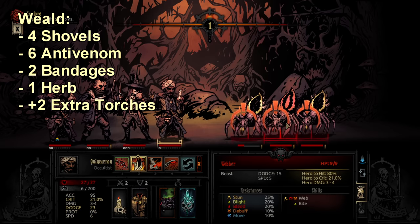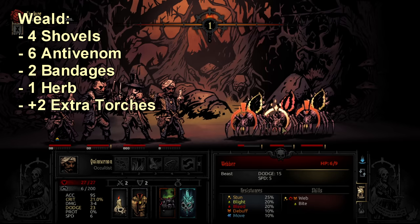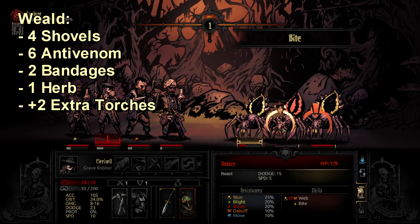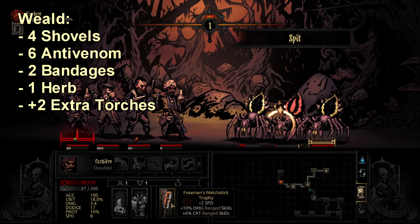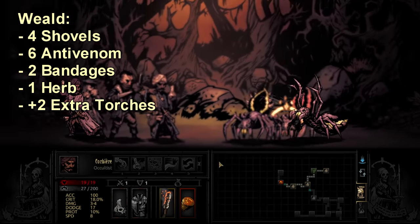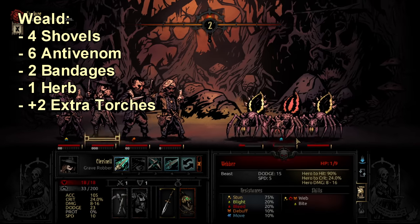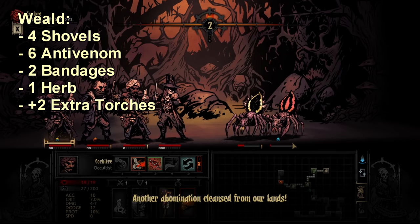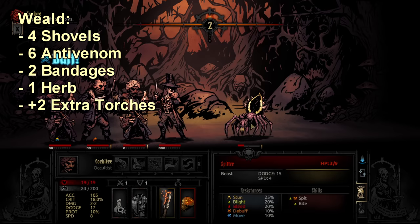Anti-venom also doubles for two different curio in the Weald. There are tree stumps where you use anti-venom to safely get treasure. Then there are the locked chests — the little black iron strongboxes in hallways — which you can open with keys, but keys are more expensive than anti-venom, so using anti-venom there saves you a bit of gold. Anti-venom thus works as both a defensive item and a curio-unlocking tool.